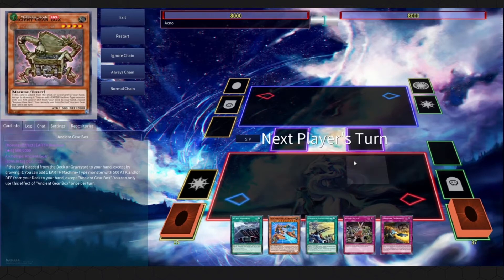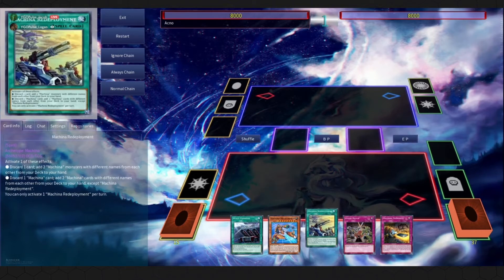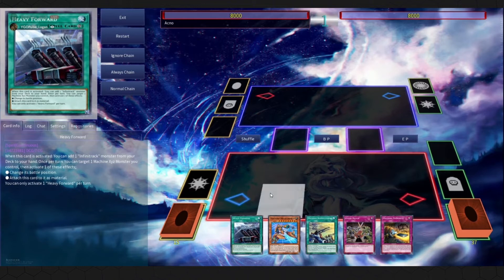Not bad for a first go. We're going to try another hand — we didn't open the box, which is good. We got redeployment, cruncher, and heavy forward — that's a godsend. You can even pitch overdrive instead to search out citadel and fortress, and then later on top of the avarice effect you get off tunneler, overdrive can also shuffle back banished trencher and tunneler and get you an extra draw. So this is like the god hand, and it's insanely resistant to hand traps too because you have three searchers.